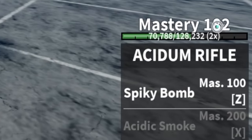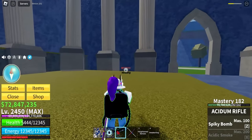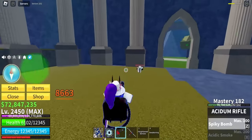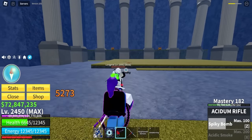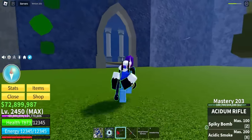We got 182 mastery, so we still need to defeat Longma one more time. Longma is already low but I'm also low, so I gotta be careful. Send that bomb real quick — it's lagging. One more hit, one more hit — and there you go, that just gave us enough. New skill available! We just unlocked the last skill, Acidic Smoke.